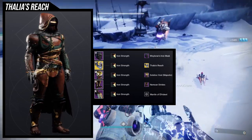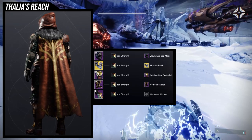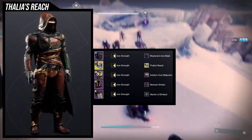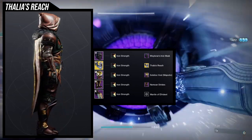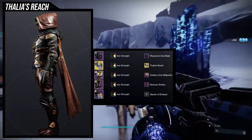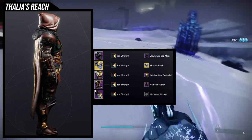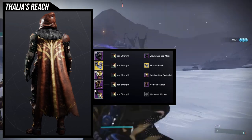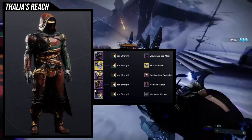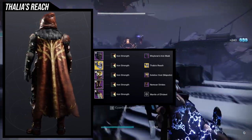As you can see, Iron Strength gives the left arm red and the right side green. But I think it looks really nice because the chest piece — the Solstice Vest Majestic — has a red top and green bottom, so the arms and chest look great together. For the helmet, we're using the Wei Lorenz Iron Mask because I wanted a knight look for this set — I always go with a knight look for my Dahlia's Reach specifically. For the boots, we're using the Nimueh Strides, though you can also use the Virtuous set from Season of Dawn, either the season pass or seasonal armor.